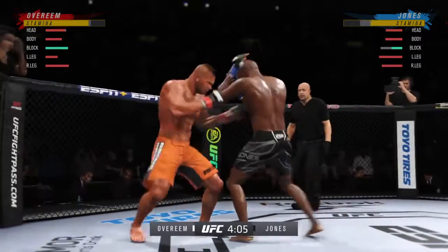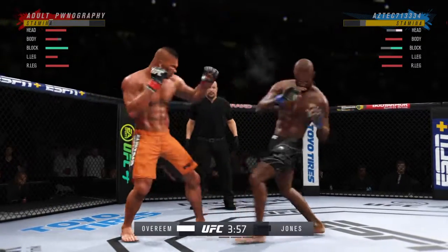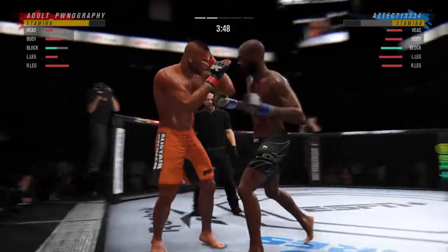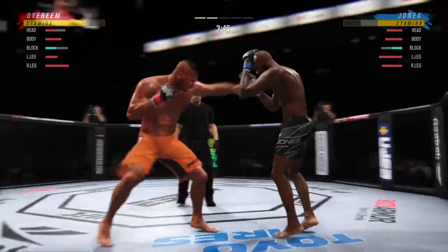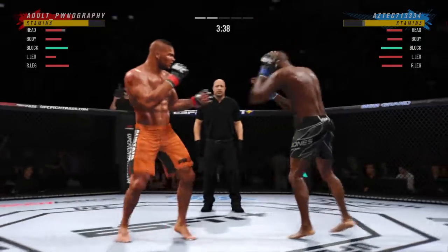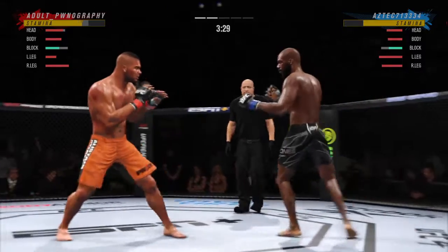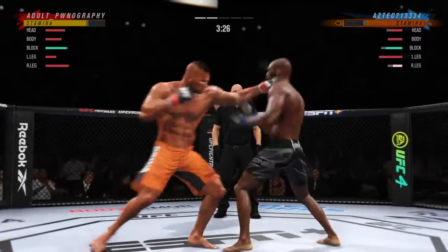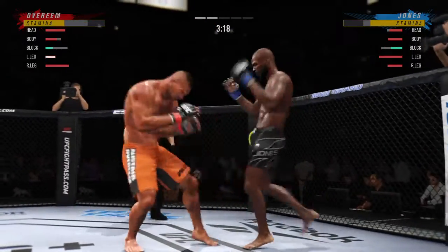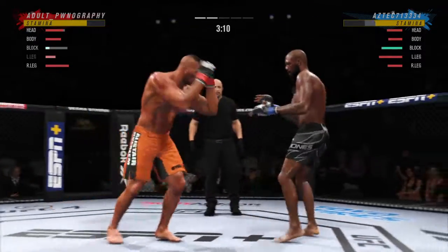Trying to hammer that lead leg. Straight right! Head kick! Big elbow there. He's really starting to put together some significant body shots. These are going to take their toll as this fight goes on. 53 total strikes have now found the target for Alistair Overeem, striking at a 45% clip tonight against Jon Jones.